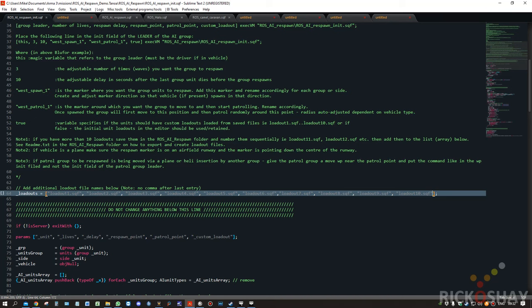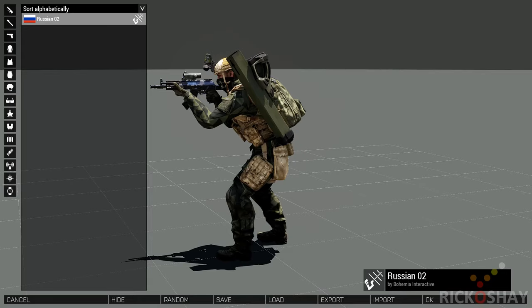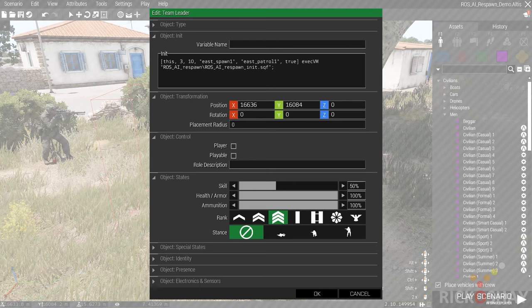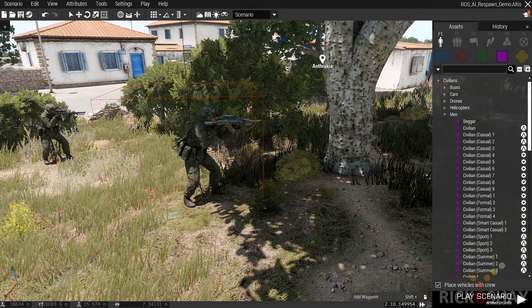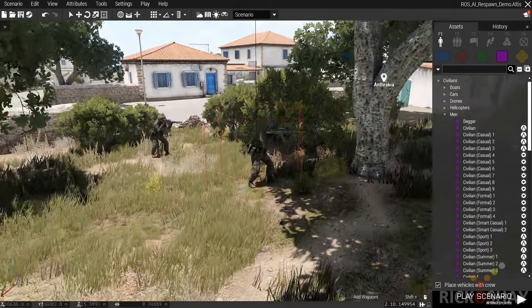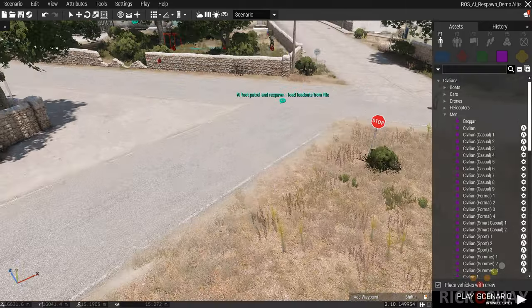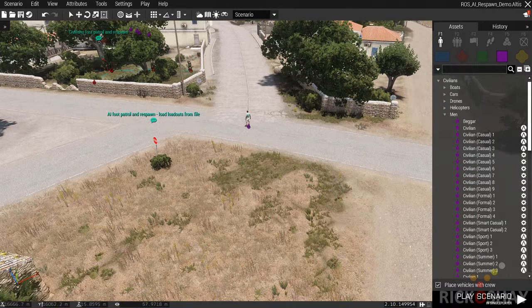It's very quick and easy. With four units it'll use the first four. If you don't want to use loadouts stored in the folder, then in the editor you would simply change 'true' to 'false', in which case however you dress them up in the editor will be retained in subsequent respawns.